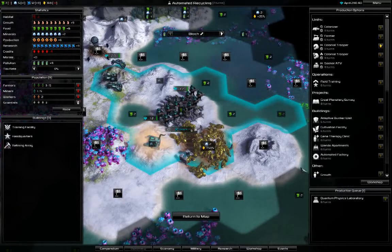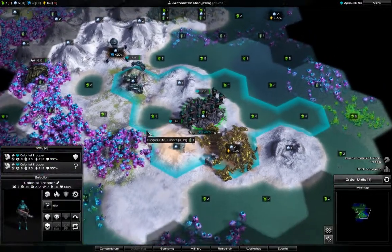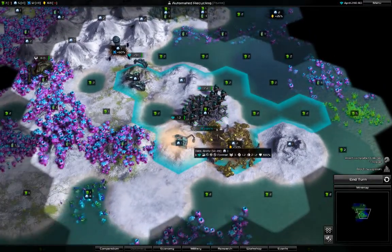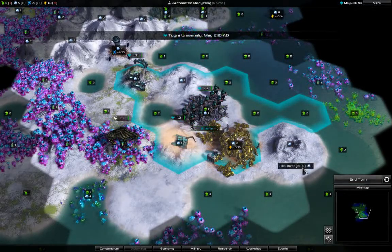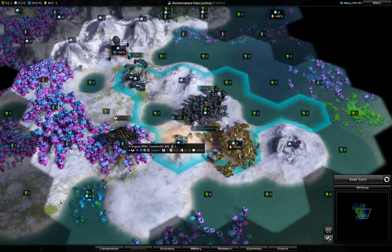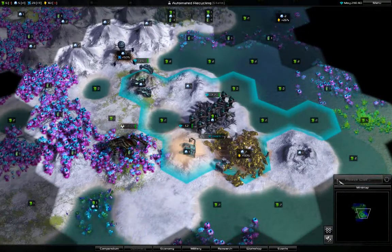I want those research options because I'm already very good in science — why not improve on what I'm good at? I now have two troopers and feel super safe. As long as you don't get a message that there are nearby aliens, they are not aggressive — you can remember that.